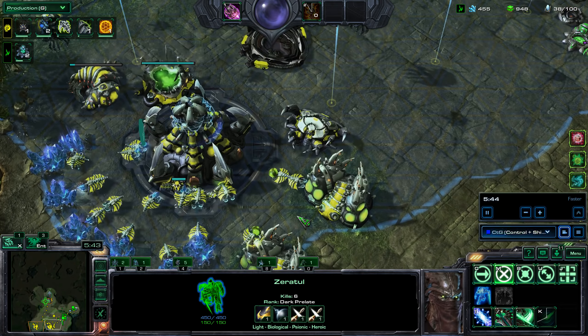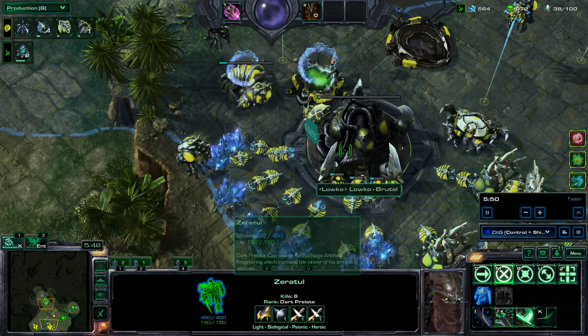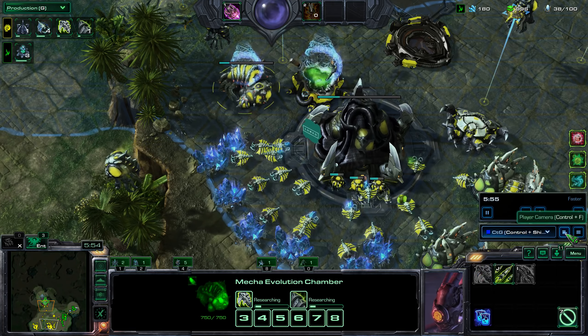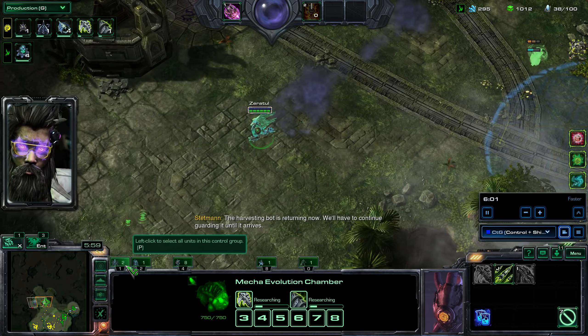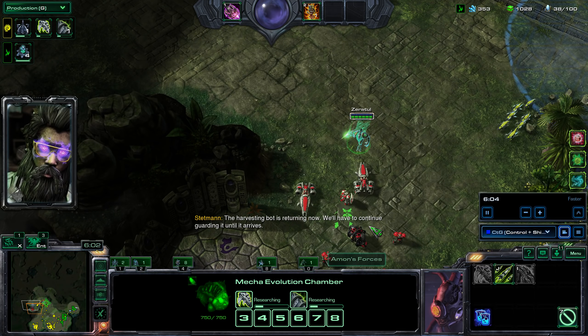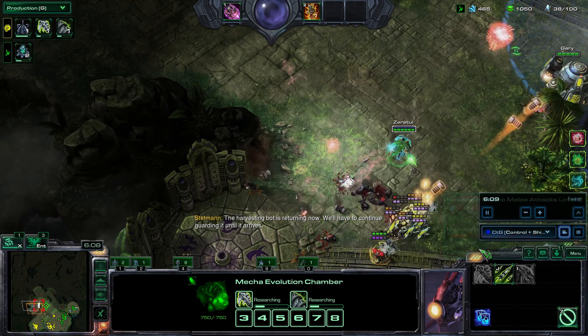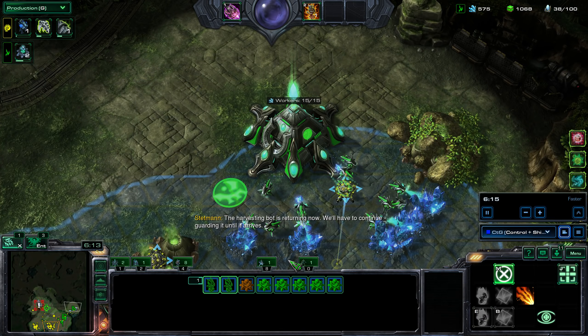I'm still waiting for Zeratul. I'm currently boosting my ally's structures so he can get his upgrades faster — he seems to need it more than I do. The harvesting bot is returning now, so we'll have to continue guarding it until it arrives, then use the Shadow Tree.